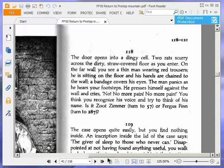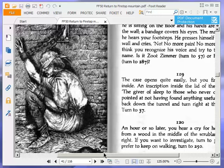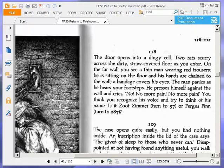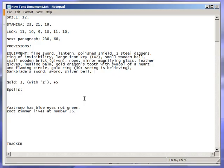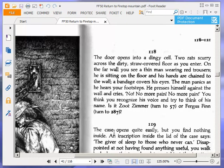The door opens into a dingy cell. Two rats scurry across the dirty straw-covered floor as you enter. On the far wall, you see a thin man wearing red trousers. He is sitting on the floor and his hands are chained to the wall. A bandage covers his eyes. The man panics as he hears your footsteps — he presses himself against the wall and cries, 'No! No more pain! No more pain!' You think you recognise his voice. Is it Zoot Zimmer, turn to 57, or Fergus Finn, turn to 287? Let's have a quick look at him. It's Zoot Zimmer — turn to 57.